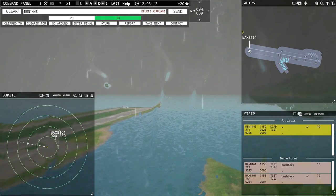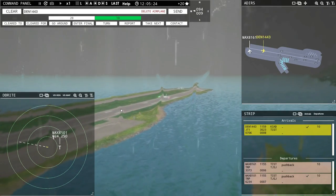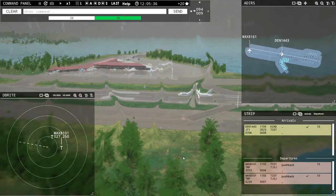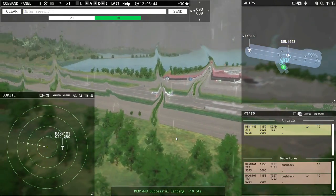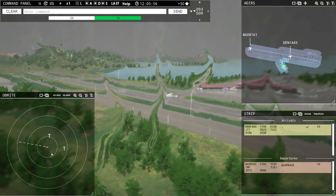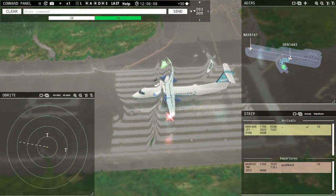To be honest, I have no control over the pilots, so hopefully they land properly and don't die. Denali 1443 has landed — good deal. He's going a little hot to turn off there — he's going to have to turn off at Echo, or maybe he's taxiing up. Denali 1443, taxi to terminal. He's going to turn off right there. Now we're going to get our Magic 8161 off the ground.